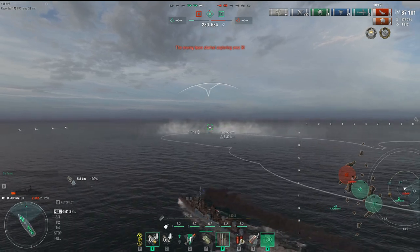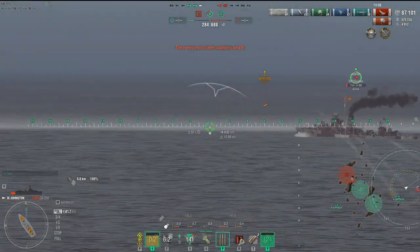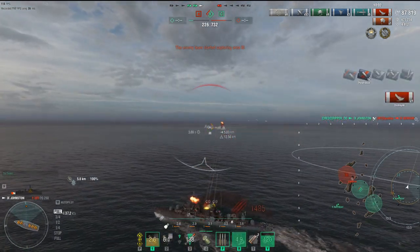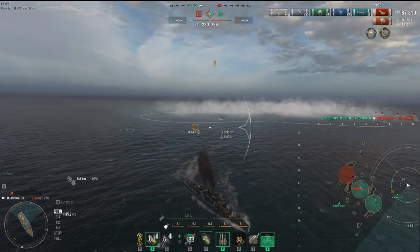Switching to HE because I want most of the shells to make contact, disregarding angling — and boom, splash four. He goes down right there, and that is the kill. Four kills in a ranked game as a destroyer player with only 20,000 HP.